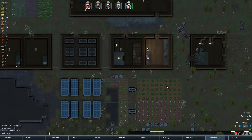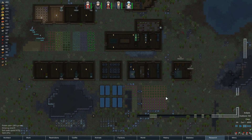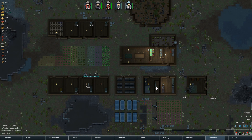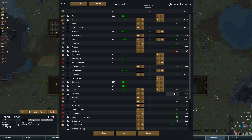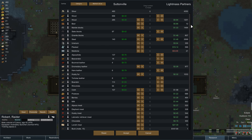Oh, we have a bulk goods trader — should get someone to go talk to them. Okay, Robert, you're going to train that alpaca, but first you're going to call the bulk goods trader. Let's see what they have — Light Mass Partners. We could sell them some wood and buy some beer. Sounds like a good trade to me.